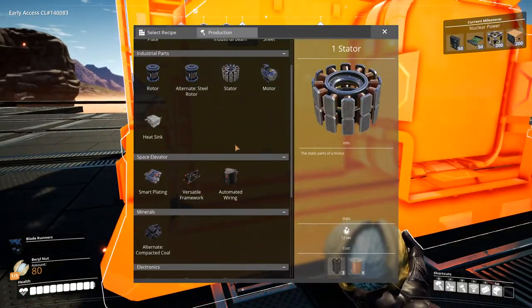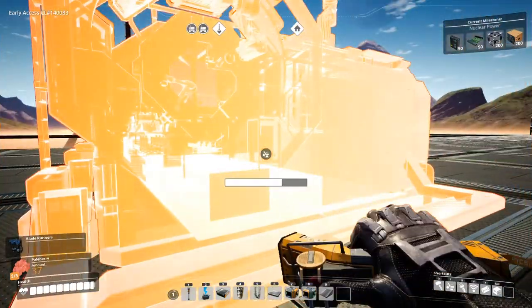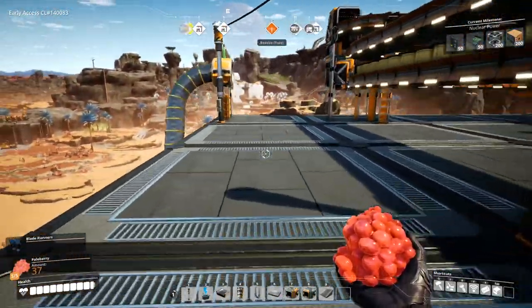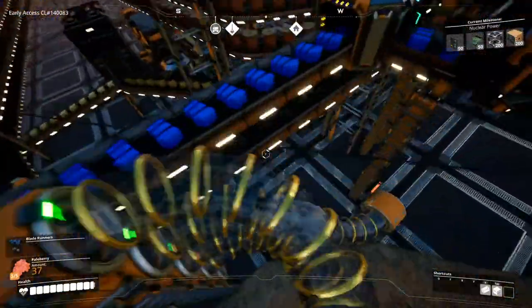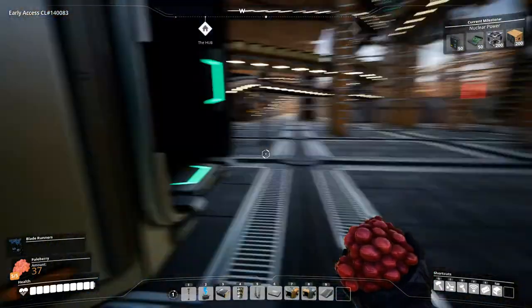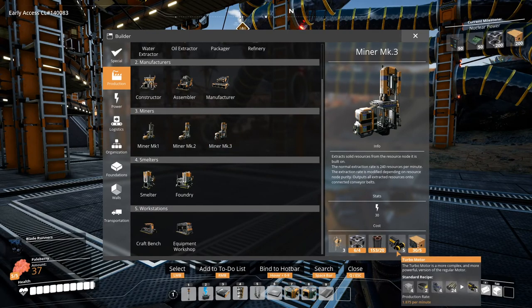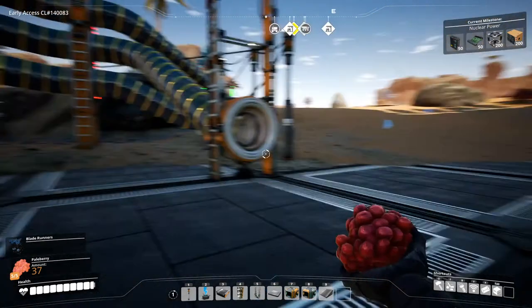I think it was the assembler that it required. The AI limiter requires copper sheets and quickwire, so I think we need additional quickwire production. Let's see what we can do down here. Maybe we can bring Caterium ingots, or we might actually have to go to our Caterium ingot place and get additional manufacturing. What is this anyway? Turbo motors — so we can't actually make these yet. I'm guessing we should just overclock.